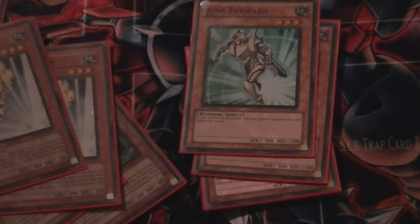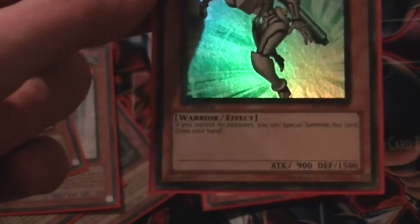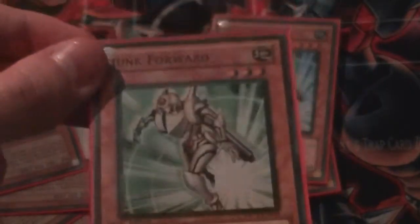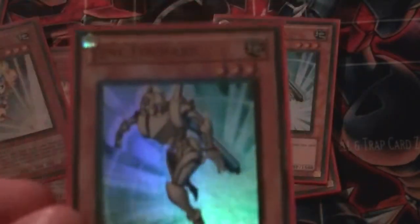Double Junk Forward — it's like a Cyber Dragon. If I control no monsters, I can Special Summon this card from my hand. My opponent doesn't have to have monsters; all I need is a clear monster card zone with no other monsters on the field to Special Summon this guy, ideally in Defence because he's got more defence than attack. He's a Level 3 Earth, which is quite prevalent — same as Spellstriker and Card Trooper — and that will come to light when I reach the Extra Deck.